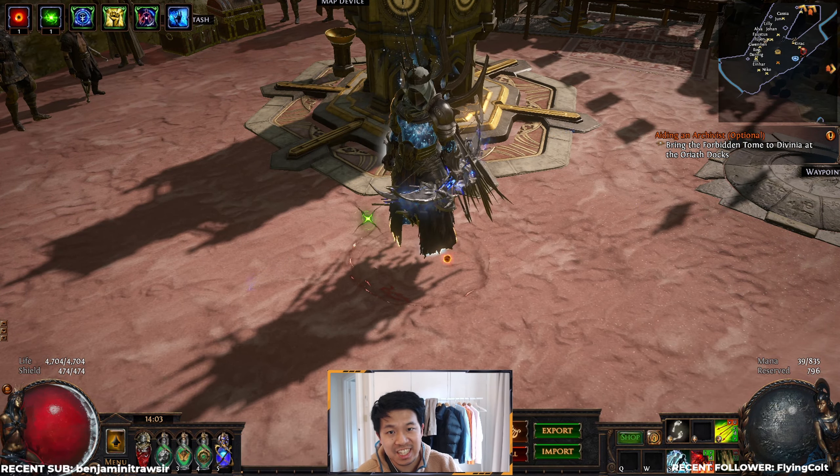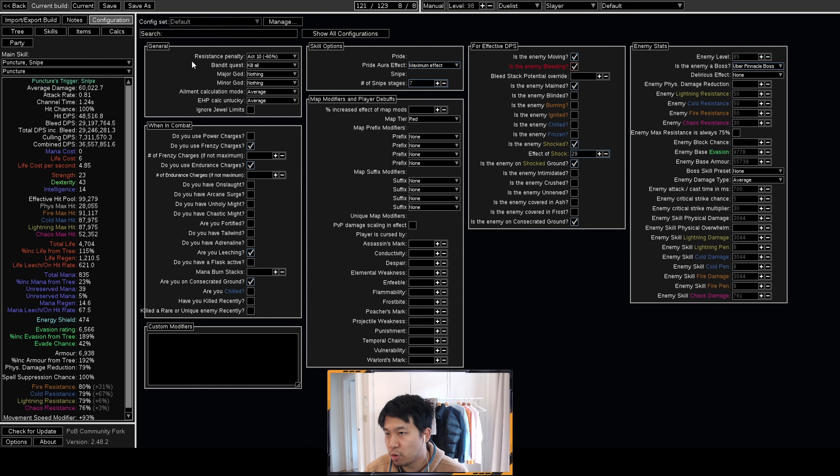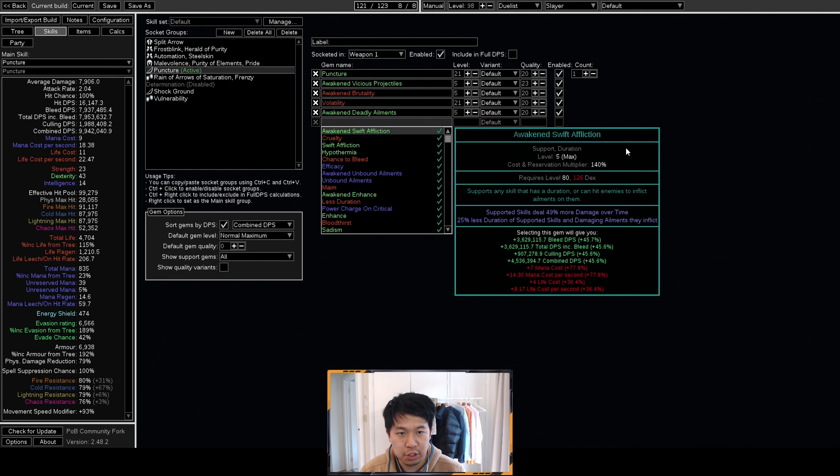If you want to see the full potential of the build with the snipe setup, adding snipe back in at one stage we're sitting at 23 million. At two or three snipe stages we're already hitting the DOT cap on regular bosses. Going to uber pinnacle bosses at max snipe stacks, we're sitting at 22.5 million. With Pride at max effect and shock effect at highest possible, we hit 29 million uber pinnacle DPS. So if you are trying to farm uber pinnacles, I'd recommend using a snipe setup because you can really push the damage to insane numbers. For general quality of life, just use the regular puncture setup with Awakened Swift Affliction — we're still sitting at 11 million bleed DPS on uber pinnacles even without snipe.